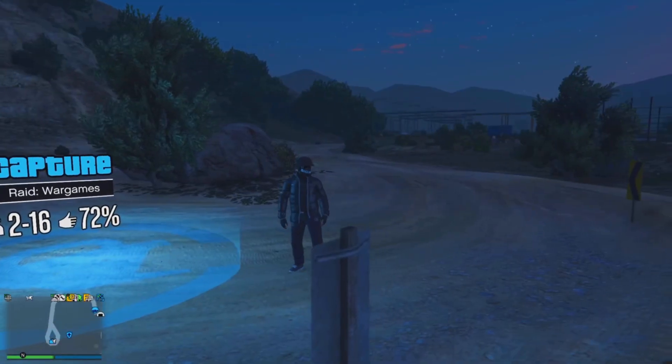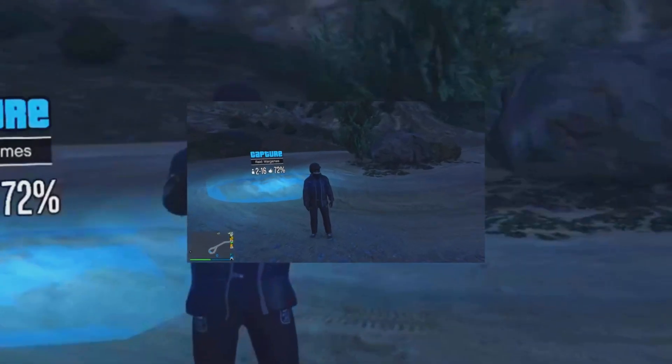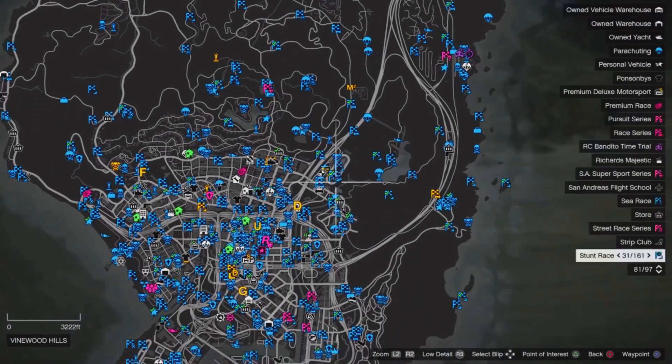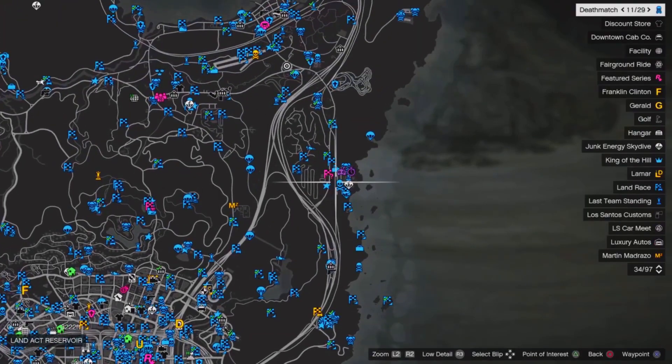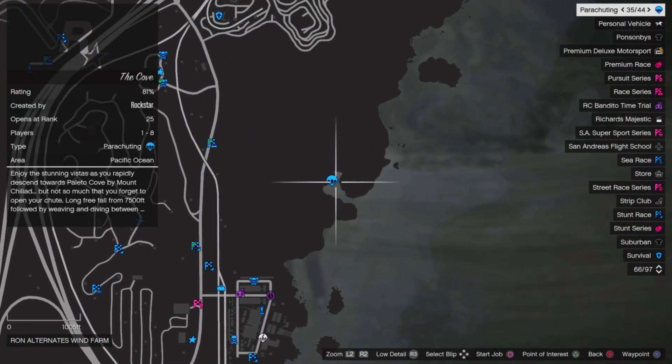Now I'm going to show you guys the second method. For the second method, go back to your pause menu and find a job close to where you want to teleport. Once you find a job, just start it up.